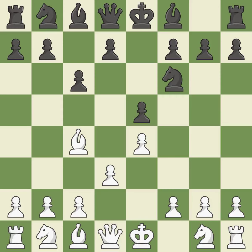Nf6 develops the knight and attacks the undefended e4 pawn — it is best. d3 helps the dark-squared bishop grow while protecting the e4 pawn and the c4 bishop — it is ideal. c6 controls the d5 and b5 squares, allows the queen to develop on the queenside, and prepares the d5 pawn push — it is best. Nf3 develops the knight toward the center, attacks the e5 pawn, and controls the d4 square — it is best.